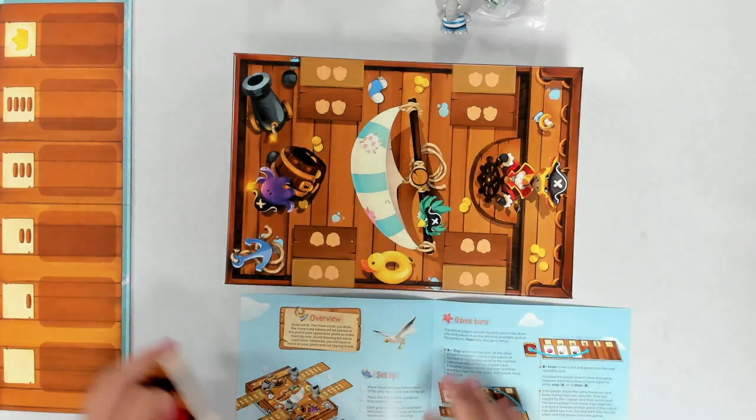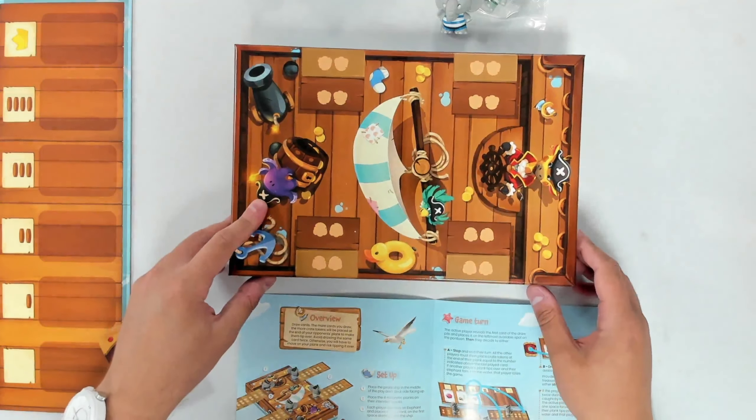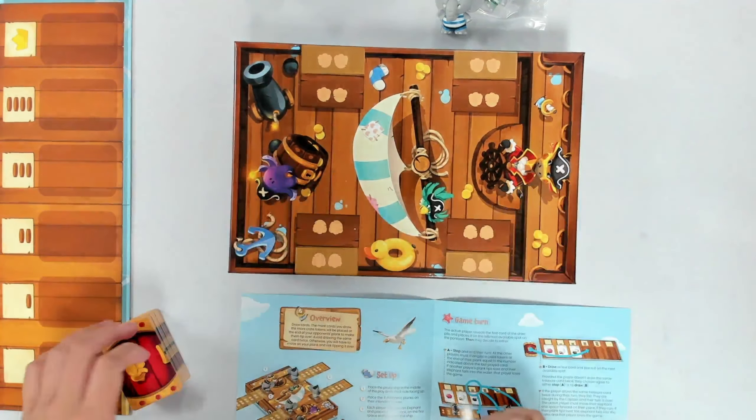Hi everyone, Jonny here for Chaos Cards, and today we are opening up Stomp the Plank. Pack your trunks. So we have here a gorgeous game. It takes about 15 minutes to play, it is for those aged five and up, and it is for two to four players. But you've got this gorgeous game with lovely elephants, where you're going to be stomping the plank.